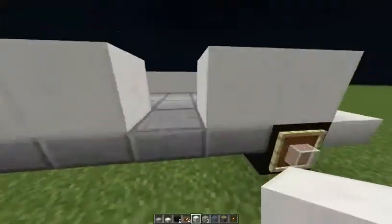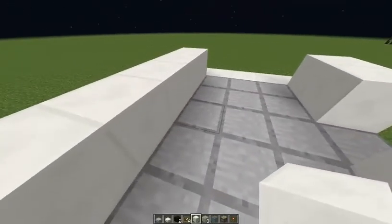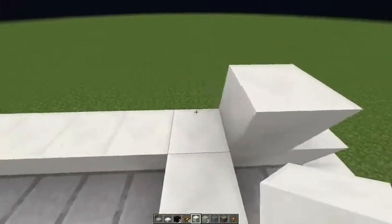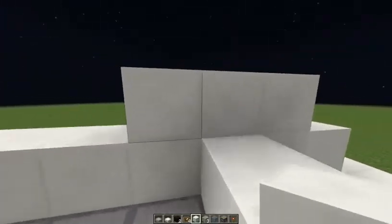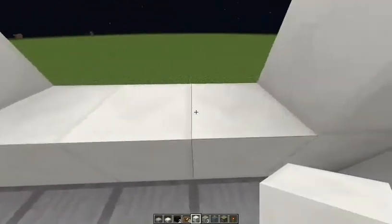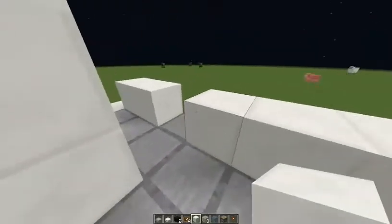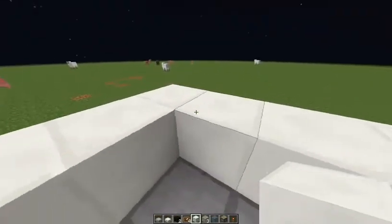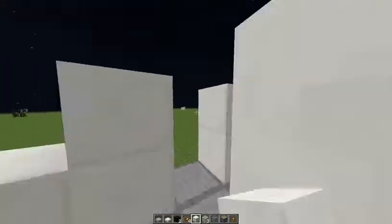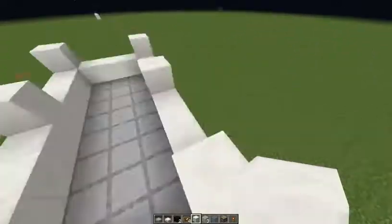There will be a door. It will look awesome. We'll make it like that — not all the way, because one, two, three mirror. You'll see. And here, and here, because one, two, three mirror. In these spots there will be mirrors.